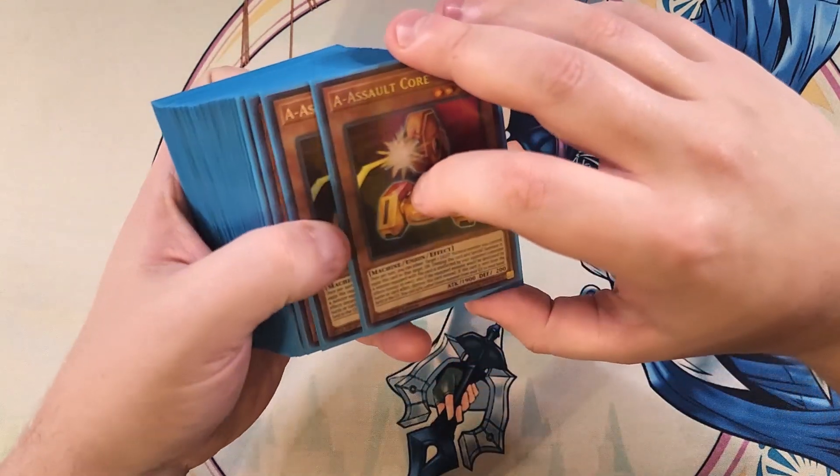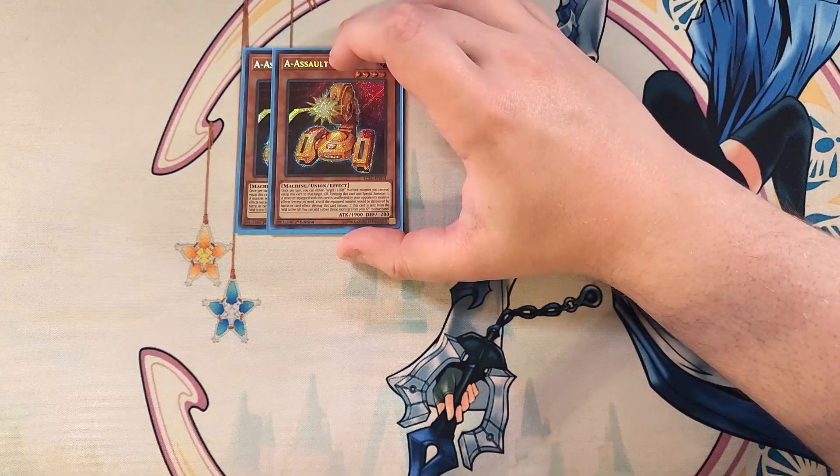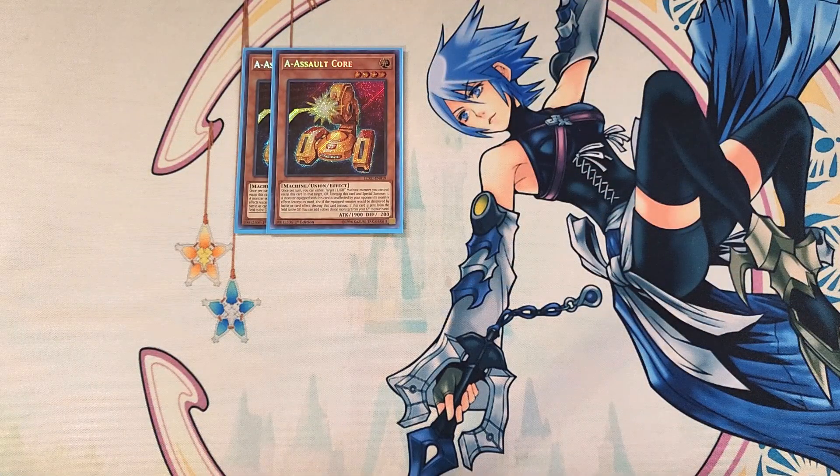First off, we're going to be playing two copies of A Assault Core. This card is a definite two-of, and the synergy is just absolutely amazing. All of your different ABC pieces share an amazing common effect — once per turn you can either target a Light Machine Monster that you control and equip this card to that target, or unequip it and special summon it back to your side of the field. A monster equipped with A Assault Core is unaffected by your opponent's monster effects. And if this card is sent from the field to the graveyard, you get to add one other union monster from your graveyard to your hand, which is a really powerful effect.